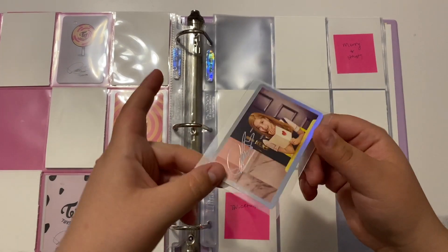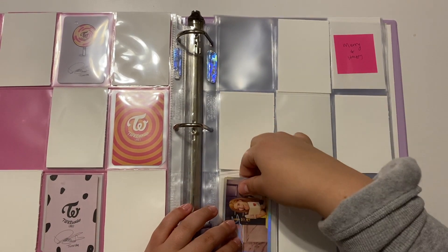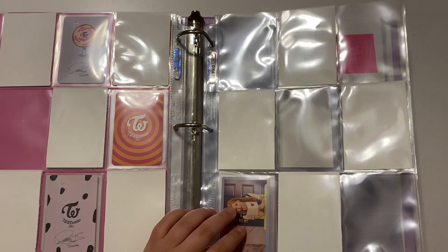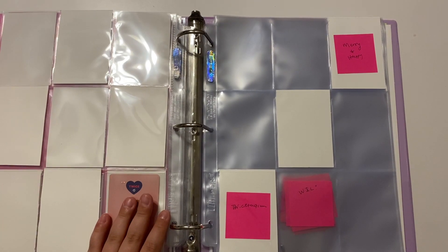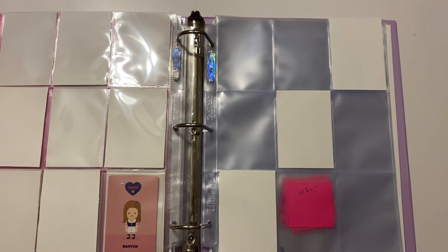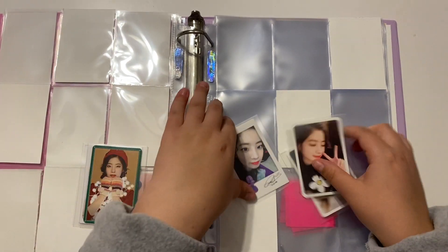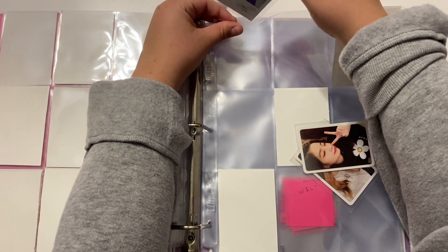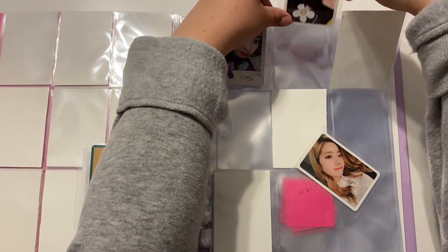Next is Signal. I don't have too many of these cards, just her little holographic one from Signal which I'm putting here, and I'm missing the rest of them. Next is Twice a Gram and Merry and Happy. I have quite a few of these — I have her whole set from Likey, which are some of my favorite Dahyun photo cards. It gives off a very girlfriend vibe.